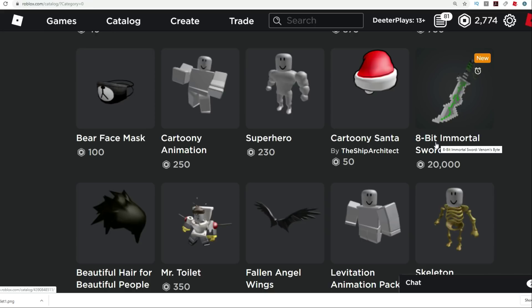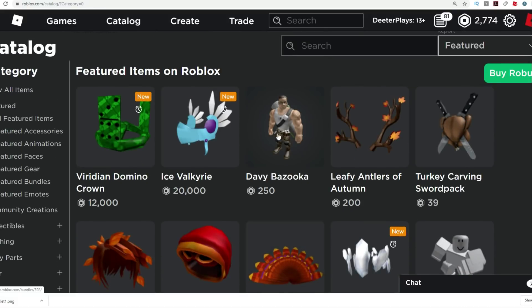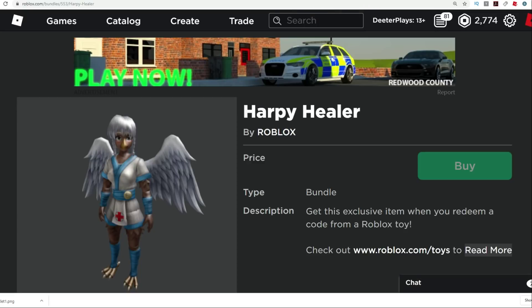There's also this 8-bit sword — I think 20,000 is a little bit too much for that Immortal Sword. But anyway, these are some really, really big items on the catalog right now. Also today being December 1st, they came out with some items that are going to be gifts as part of the gift cards thing. You have to buy gift cards from certain places to get these items, but all of these items have hit the catalog brand new.